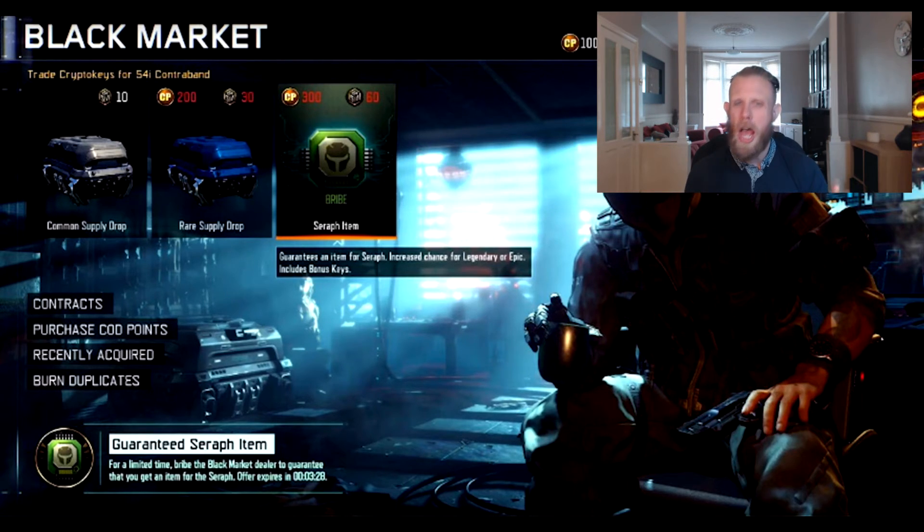Personally for me, it doesn't really interest me that much for that kind of price. 300 COD points, 60 crypto keys is a bit of a grind just to go out and try and get a couple of bits for Seraph. If they try and mix it up maybe with something else that they've got in mind, that would be a lot more interesting. But at the moment, if this does come about, 300 COD points and 60 crypto keys is quite a lot just to be guaranteeing some extra bits for Seraph. But let me know guys in the comment section below about whether you'd be actually interested, whether this would actually come about, what you'd actually like in the priced supply drops as well. We did have that one before about the calling cards, which was horrendous — I didn't even do a video on that because that is just so bad. Let me know in the comment section below whether you think this would be a good idea or not, and whether or not you would actually spend your crypto keys on this particular thing.